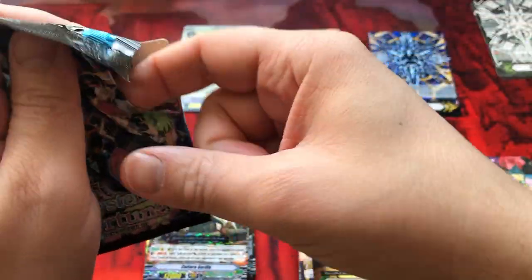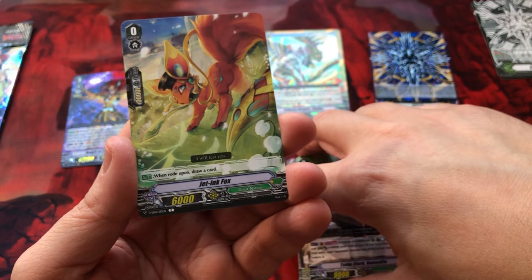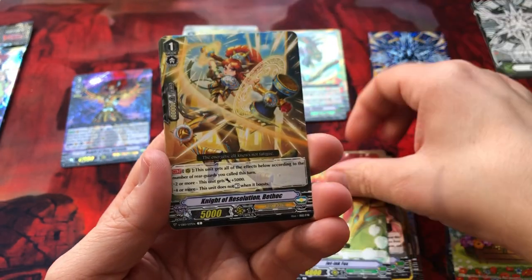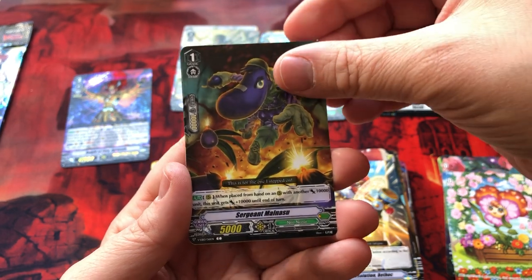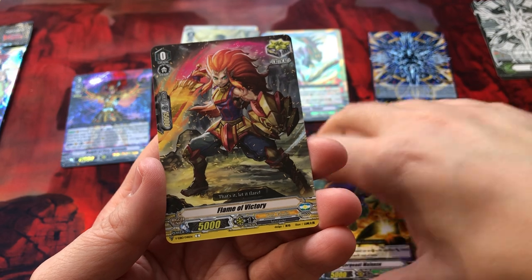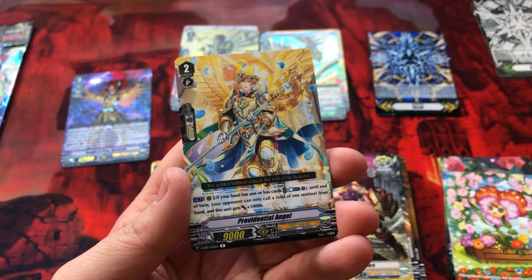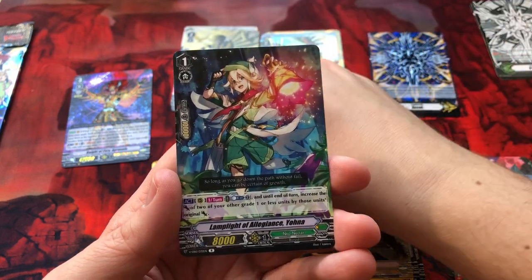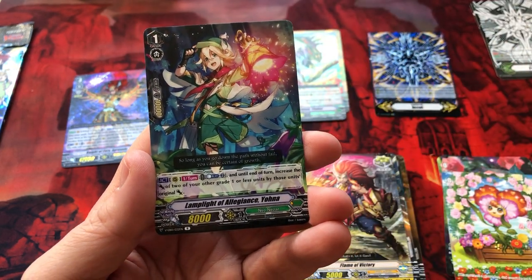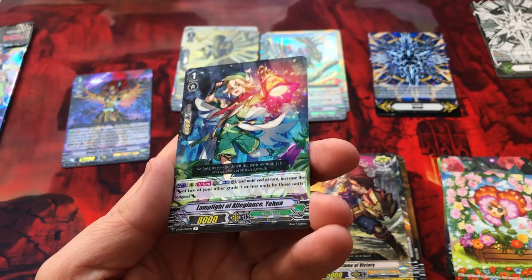Two packs left guys. Let me know in the comments below if you've enjoyed the opening — I've got a few more things I picked up during my travels to open. Vulpix. Paladin. Flame of Victory. Gold Paladin. Providential Angel. And we've got Link here — Lamplight of Allegiance. Very cool foiling.